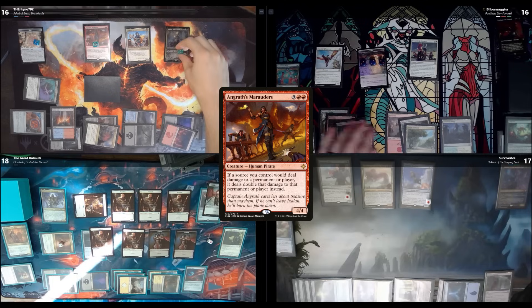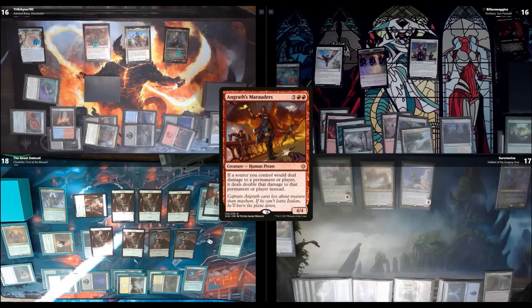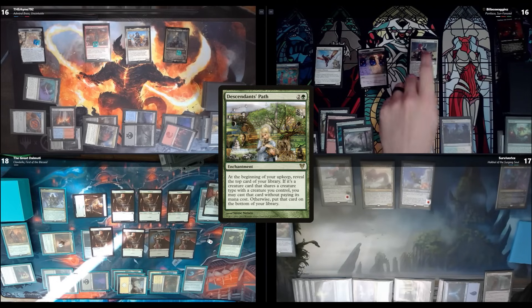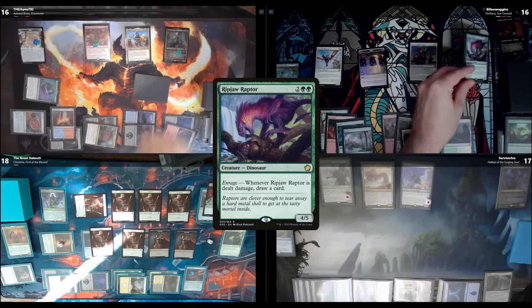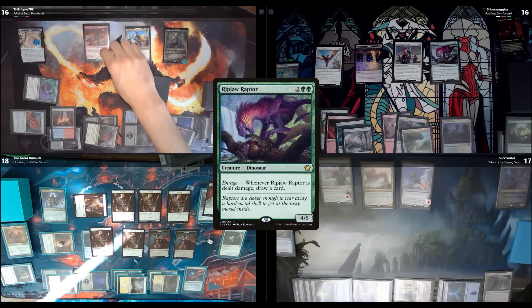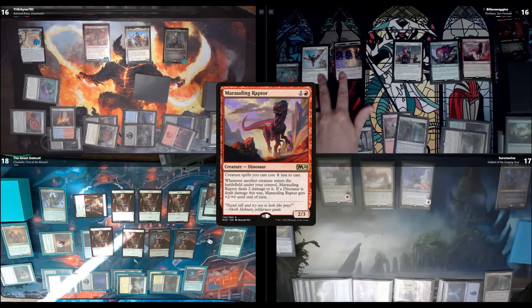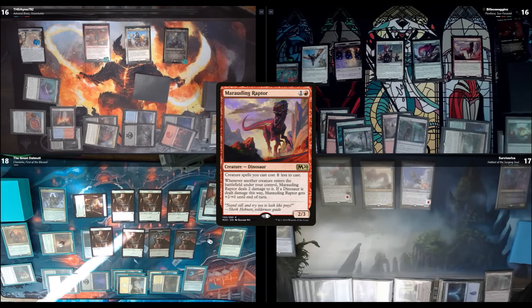Stefan's got like 10 dudes — I can't get past them all. They're slowly getting upgraded to vampire demons and we've got to stop that soon. On my turn, upkeep draw, Descendant's Path triggers — Riffjaw Raptor can be played for free! With that I also play Marauding Raptor, another raptor on the battlefield. All creature spells I cast cost one less now.